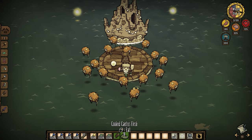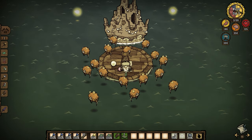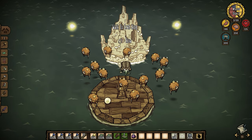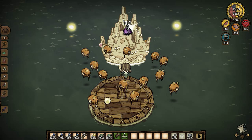Before the fight, be sure to max out your sanity. You're going to be using books and staves, and you don't want to have to take a break to fight nightmare creatures. Then drop your anchor and position your boat so that you're as far away as possible, but still able to socket eight purple gems.